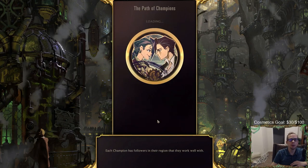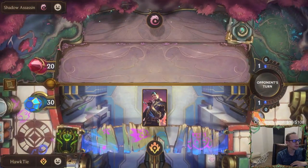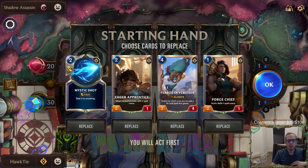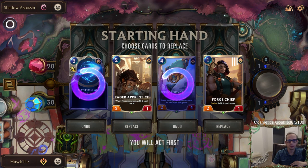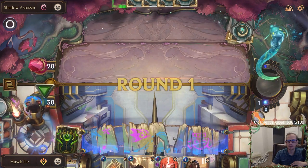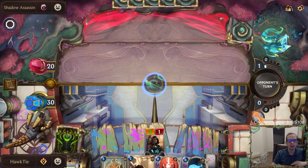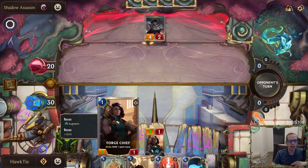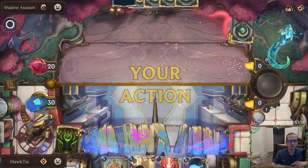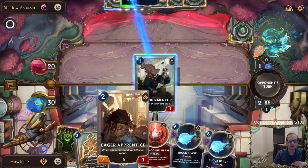Shadow Assassin: round start, create a return, and round end recall their weakest ally. Return is the one that puts them back into play at one mana, first speed. For the mulligan: keep Forge Chief, keep Eager Apprentice, send the Mystic Shot back — that card you always mulligan 100% of the time. I kept the Shock Blast because I wanted to try to find a six-cost spell for our power of granting things plus one plus zero.